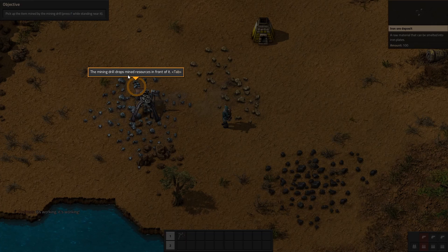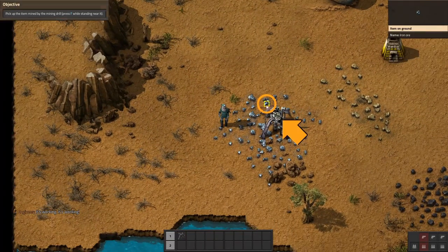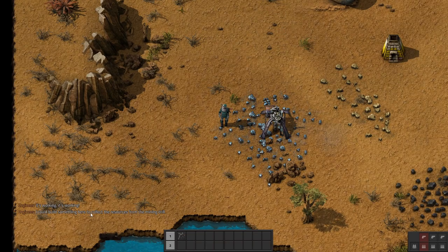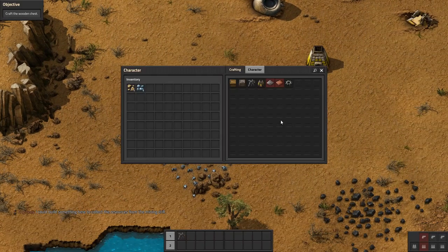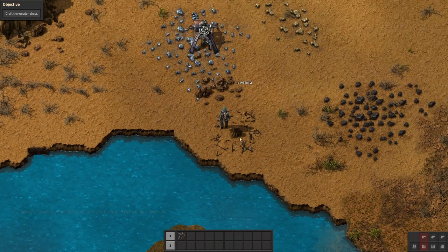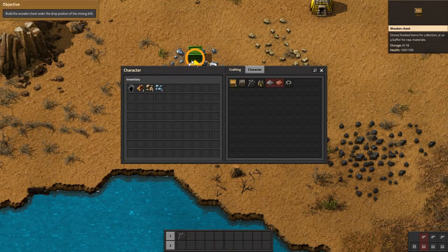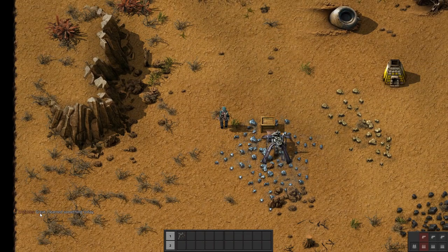Or I could build something here to collect the resources from the mining drill. Craft the wooden chest — looks like we need two wood. Let's come over here and cut that down. Four wood. We went ahead and made one of them. Looks like that connects great — I learned something new today.